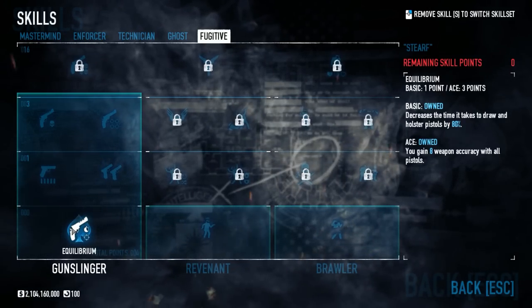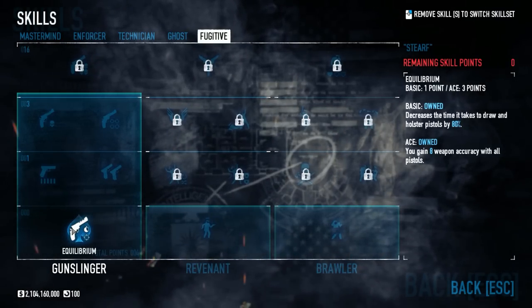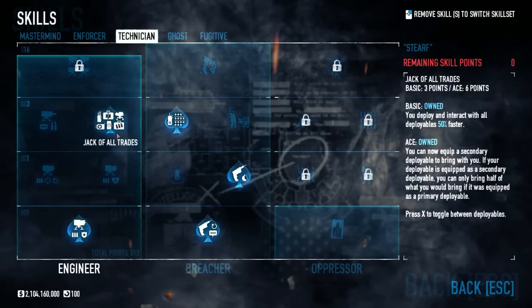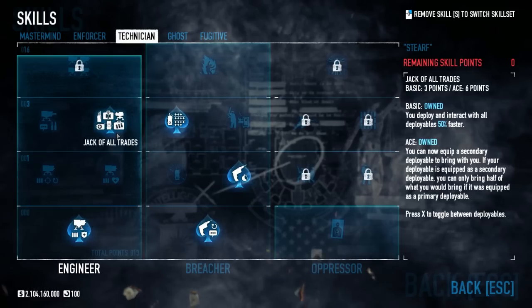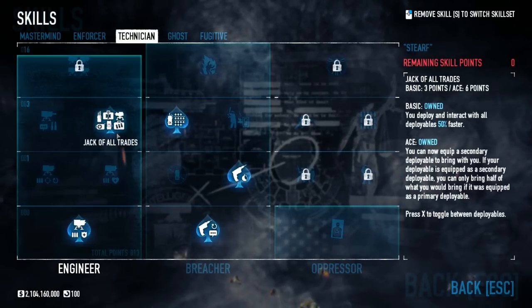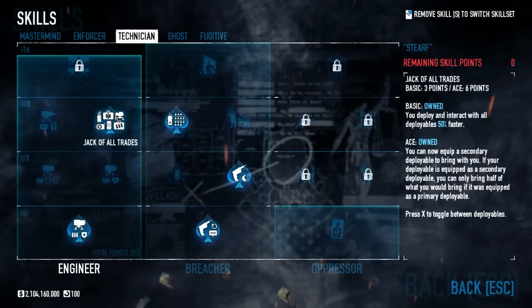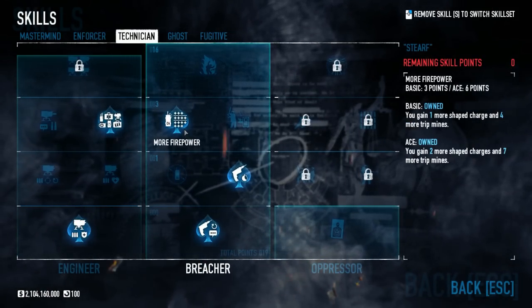For your general stealth setup, we've pretty much picked up everything that is more than enough for any stealth heist in this game. But since we've got a few extra skill points left, we can afford to be a little bit greedy. With the glory that is the Jack of All Trades — a skill that allows you to carry two deployables — we can grab one of the lesser known assets for stealth: C4s. To get there, I'm picking up Third Law Ace, Jack of All Trades Ace, Hardware Expert, Drill Sergeant, and more firepower for all the C4s.